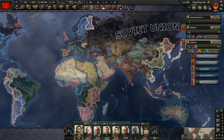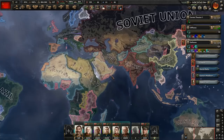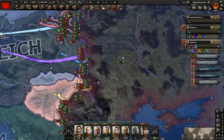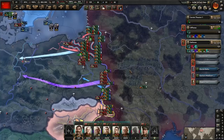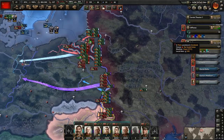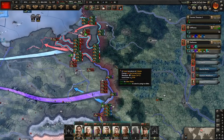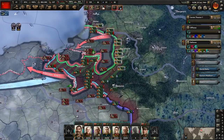Hey, what's up guys? I'm Ray Torian and welcome back to Hearts of Iron 4, as we are playing as the Soviet Union. The war has started with Germany. They attacked very close to the historical date — it was the 17th, so about five days away from the historical German attack of the Soviet Union.